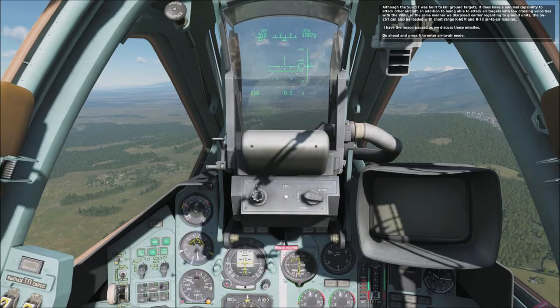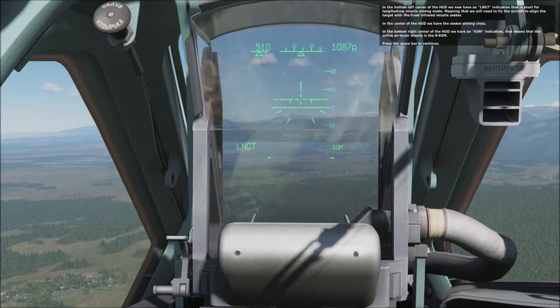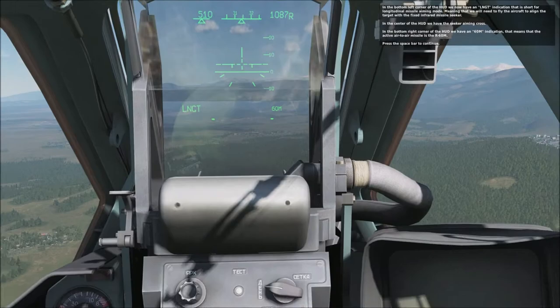I have the lesson paused as we discuss these missiles. Go ahead and press 6 to enter air-to-air mode. In the bottom left corner of the HUD, we now have an LNGT indication, short for longitudinal missile aiming mode, meaning you will need to fly the aircraft to align the target with the fixed infrared missile seeker. In the center of the HUD we have a seeker aiming cross, and in the bottom right corner we have a 60M indication, meaning the active air-to-air missile is the R-60M.